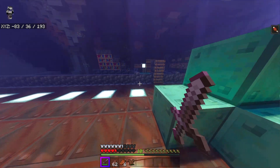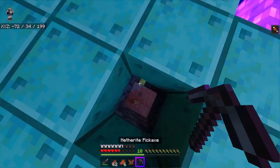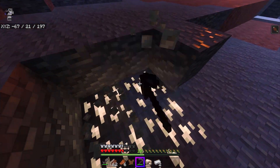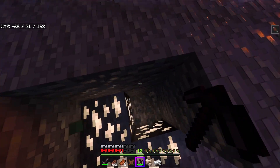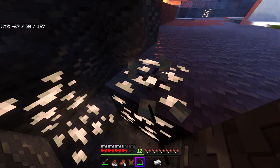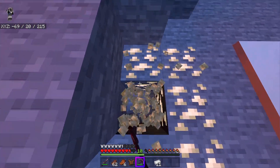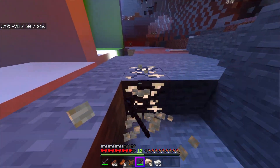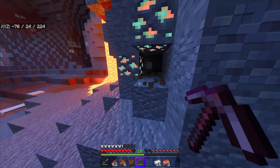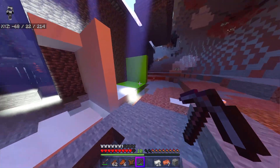Now let me try the auto-smelt armor — I should have auto-smelt with this furnace armor on. If I mine this iron, will it auto-smelt? Okay, so if it gets into my inventory it auto-smelts! That's actually pretty cool — it takes all the raw ores in your inventory and smelts them automatically. That's really awesome and super useful. I love it — you just craft it out of furnaces.